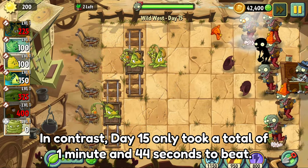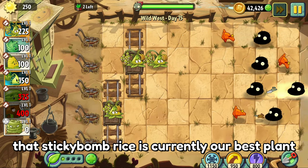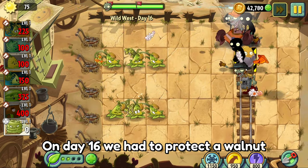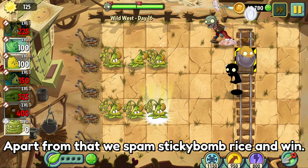In contrast, day 15 only took a total of 1 minute and 44 seconds to beat. It was definitely because Sticky Bomb Rice is currently our best plant and might be for the rest of the challenge. On day 16, we had to protect a walnut, which was easy enough because he's a walnut. We spammed Sticky Bomb Rice and won.